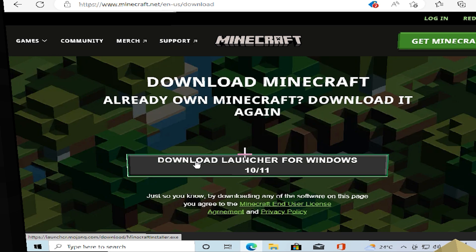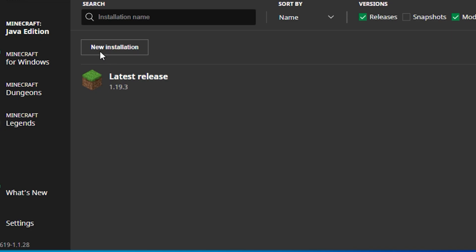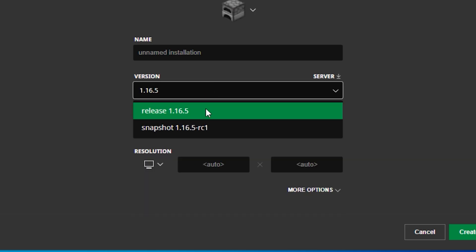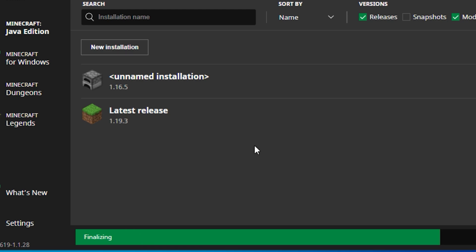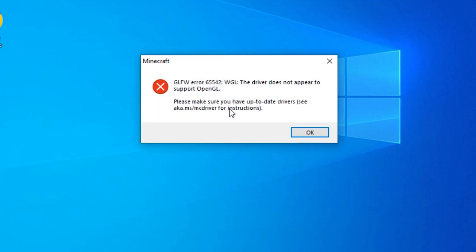However, the content of this video is about playing Minecraft in Minecraft, so I will download Minecraft and install it. After installing Minecraft Launcher, you can create the version you want to play — play a slightly lower version to avoid crashes. However, it is not very smooth. There will be some bugs that need to be fixed. One error you will definitely encounter when playing Minecraft in Minecraft is that the driver does not appear to support OpenGL.